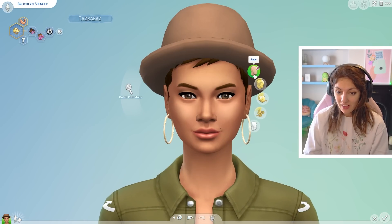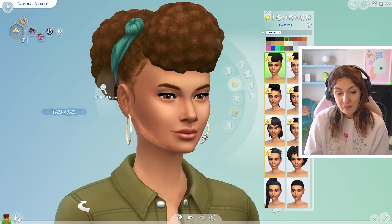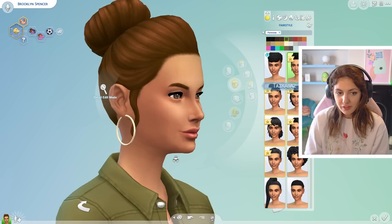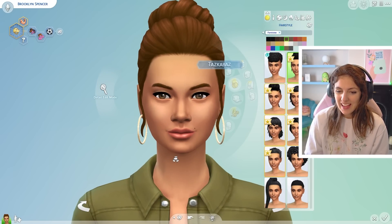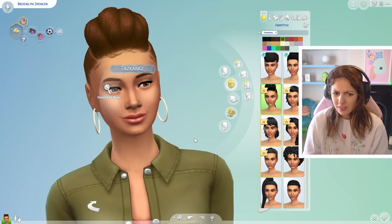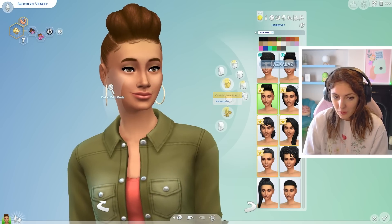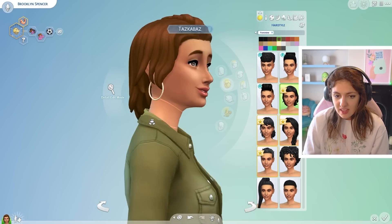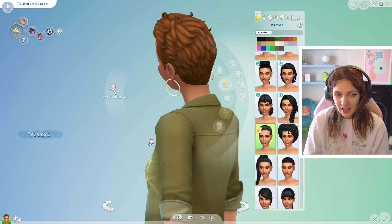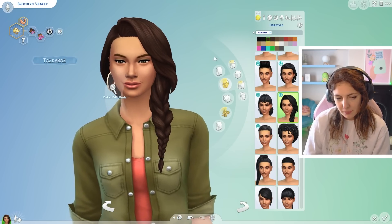Let's have a look at the new CAS items. First up are some new hair options. There's one with a ribbon at the back that we saw in the trailer. I don't personally use maxis-match hair when I play, but it's great to see how much it's improved since the early base game hairs. There are several plait options — including a very cute plait — as well as a short ruffled hair style. I think we'll go for a nice plait for this sim.